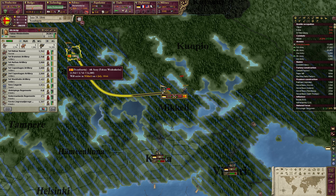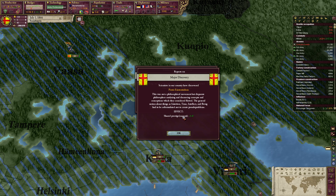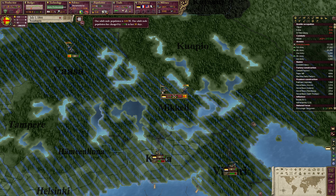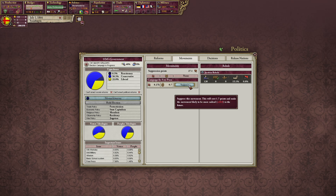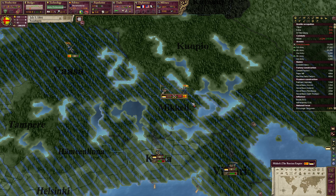Our army will arrive on the 4th of July, then hopefully we can win. We have elections again, also some rebels. We could suppress them, but there is no need for it.